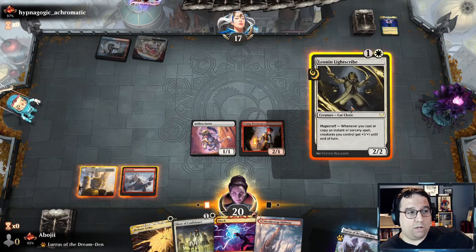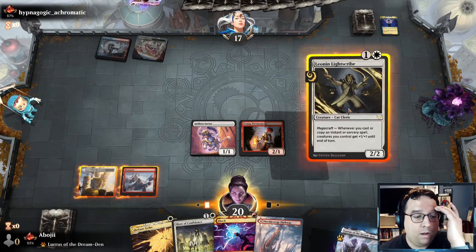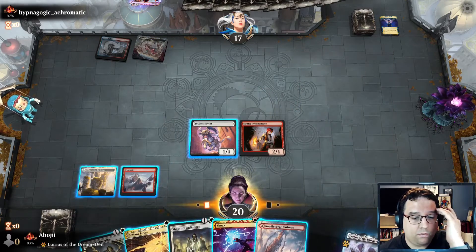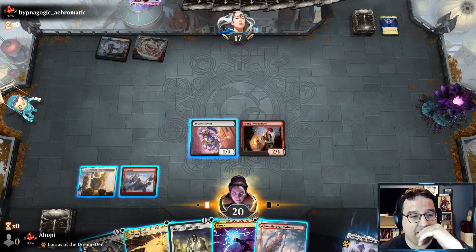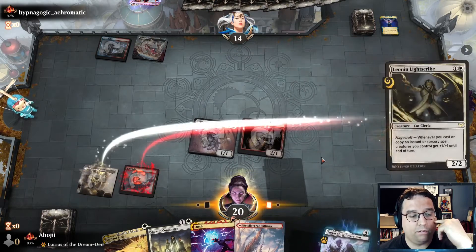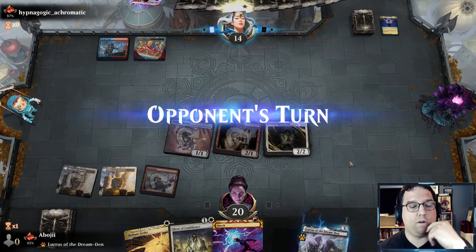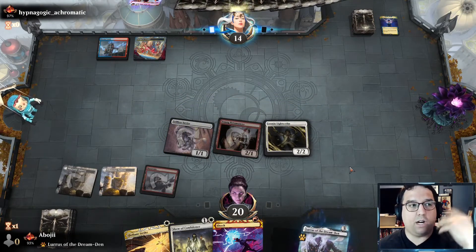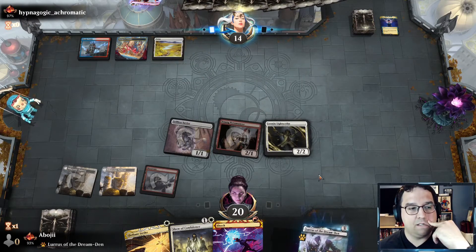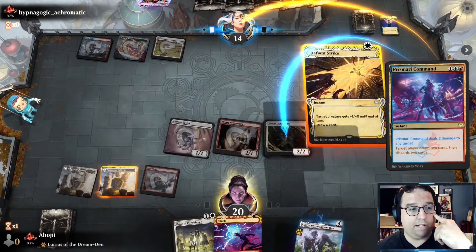I'm not going all in though — I want to hold up a little bit of mana just in case they have something so I can pump. I want this on white for the Defiant Strike. If they try to Stomp the Leonin Lightscribe or use Prismari Command for two damage, I can protect it with Defiant Strike. Fight as One would be perfect here. There's the Prismari Command as predicted — I think we'll make a 1/1.